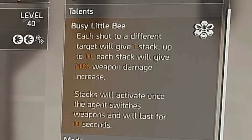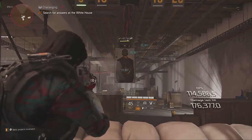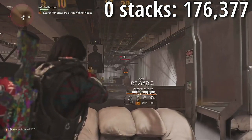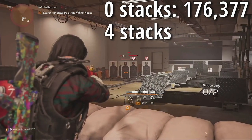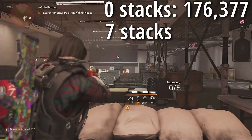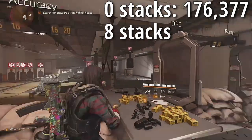How it works is you shoot an enemy with the Busy Bee and you get a stack. Shoot a different enemy and you get another stack. Keep shooting different enemies and you can get up to 10 stacks. Each stack is worth 20% weapon damage, so that means at 10 stacks you'll have 200% weapon damage. To activate these stacks you just need to swap to another weapon, which will give you the bonus weapon damage for 10 seconds.